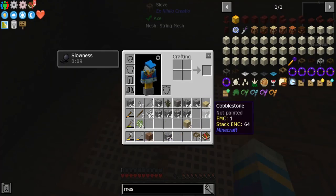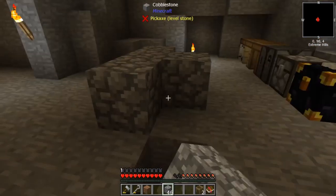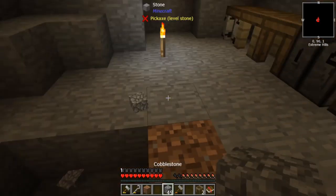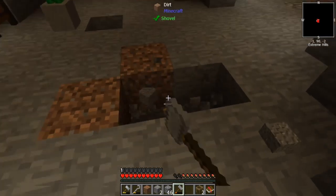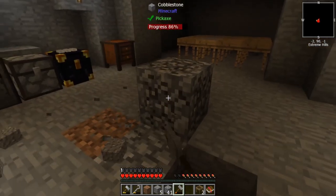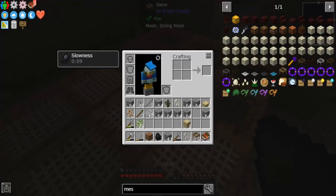Now we have gravel. We need more cobblestone — let's break the cobblestone. Wait, I need to use the stone hammer — yes, that's what's gonna make our gravel. Gravel goes in there. Now let's use the gravel in the sieve. I got something in my inventory — I got aluminum ore pieces, iron ore pieces, and tin ore pieces. How much do I need to make an ingot? Well, that's good, we got that done.